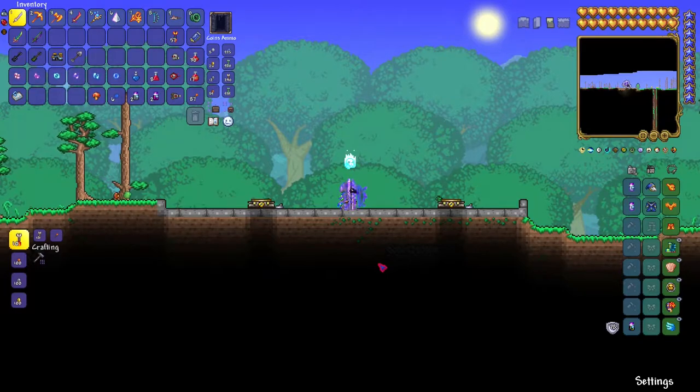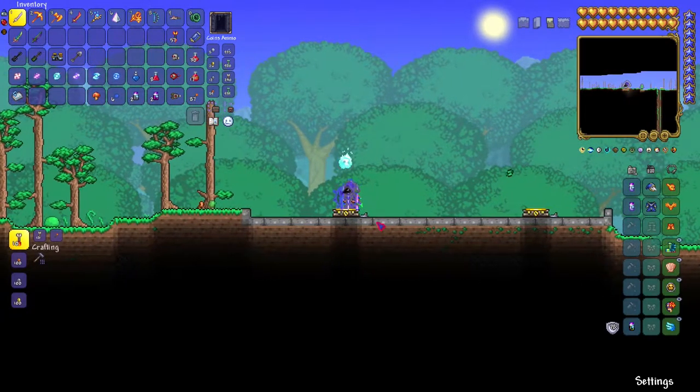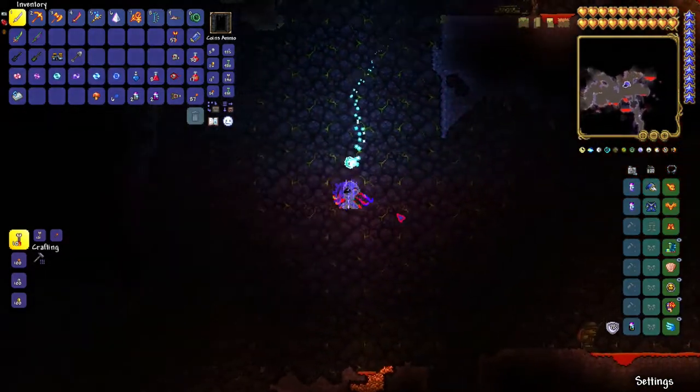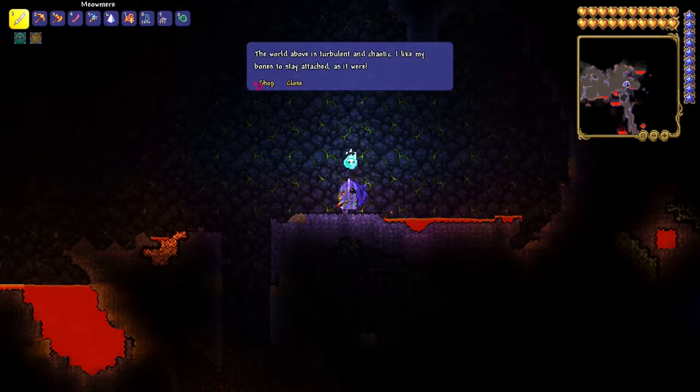The easiest ones being Soul of Light and Soul of Night. We're going to start off with Soul of Night first. To get Soul of Night you've got to go underground where the corruption is, or crimson — whatever your world has, whatever you chose.